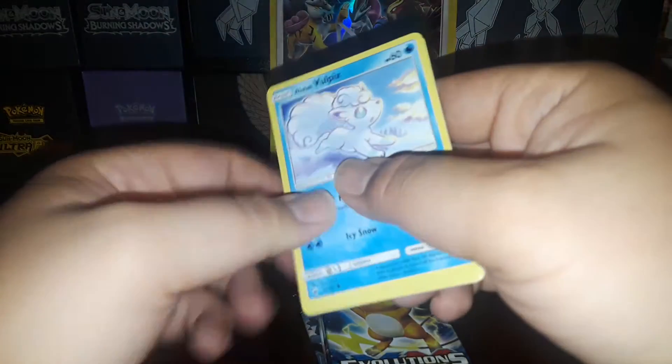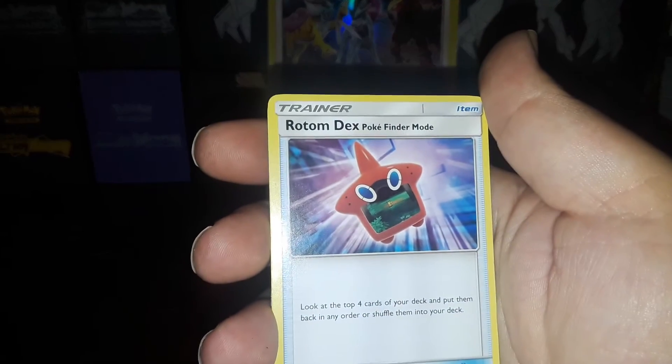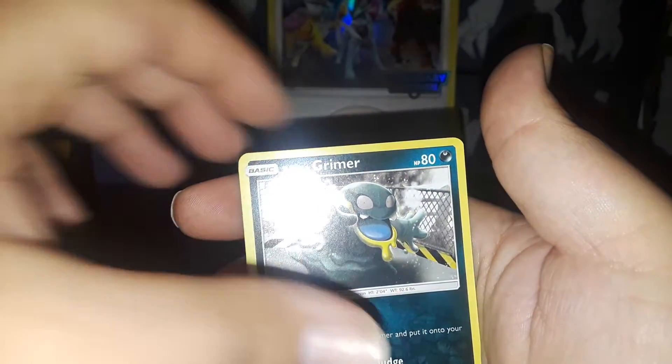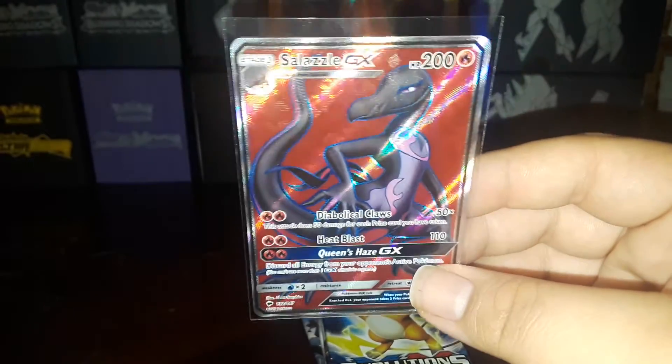Now Burning Shadows — could we get the Hopper here? Could we get the Charizard in this pack? Wouldn't that be something? We got a fire energy — maybe that's a sign. We got: Delibird, Escape Rope, Stufful, Lowland Vulpix, Ralts, Lowland Grimer, Easel, Charmander, Lowland Ninetails, and a Salazzle full art. That's pretty cool — I didn't have one of those yet, so that's definitely a step in the right direction.